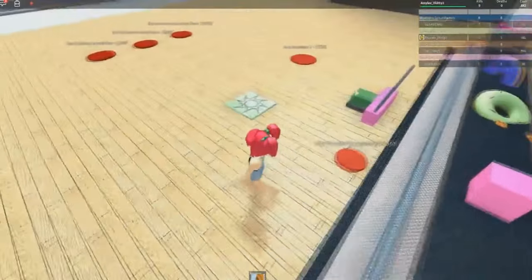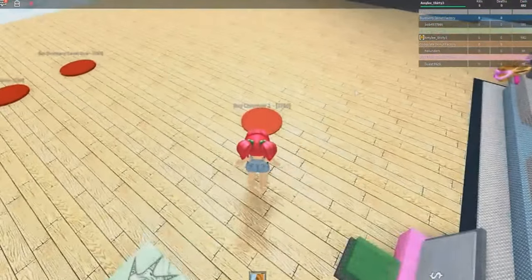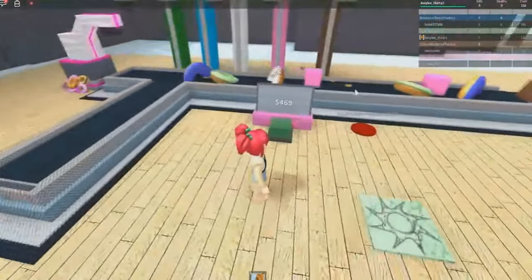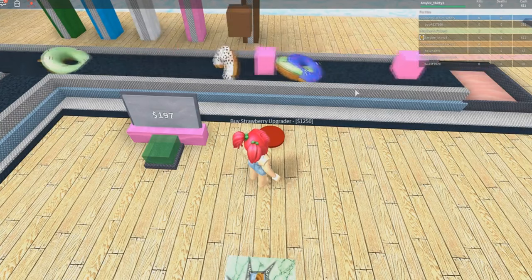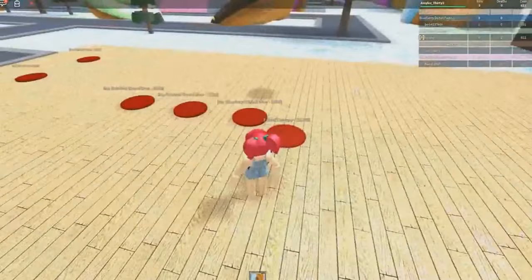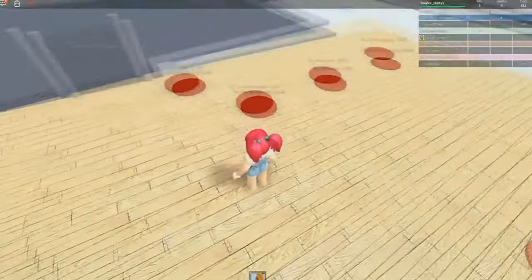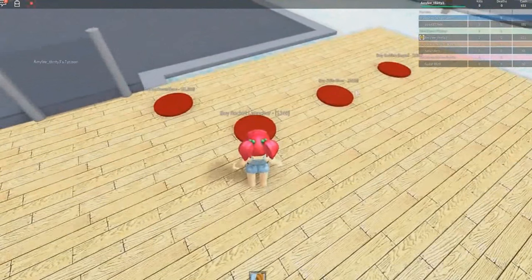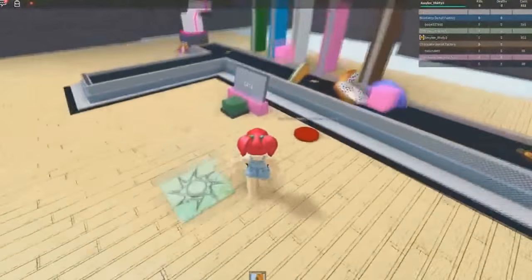The next thing we want to buy — we have $882. We could buy another conveyor, and then the next thing should be the Strawberry Upgrader, which is $1,250. We have $611. Maybe we could start buying this stuff — I don't really understand why, I'd rather spend my money on the donut-y stuff.